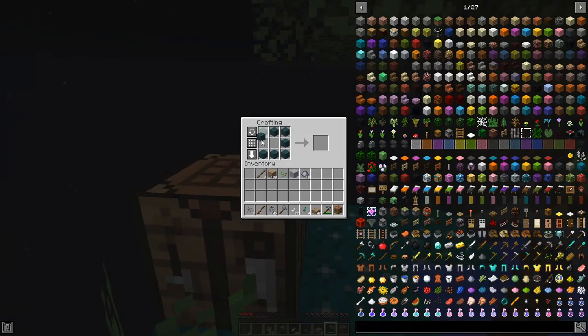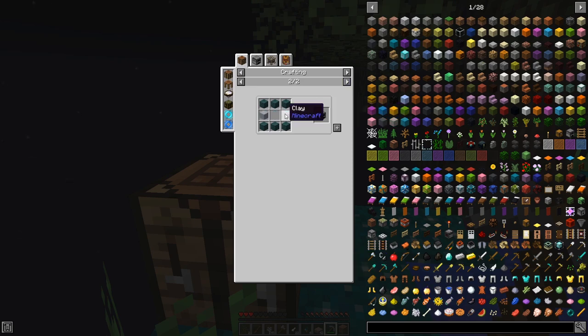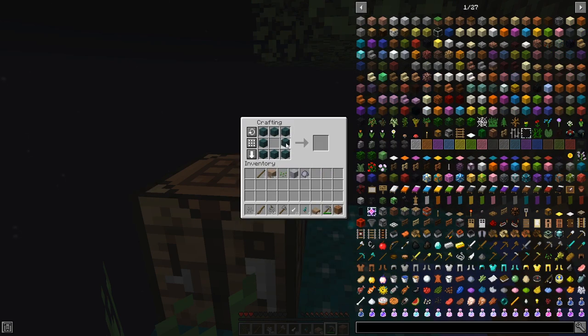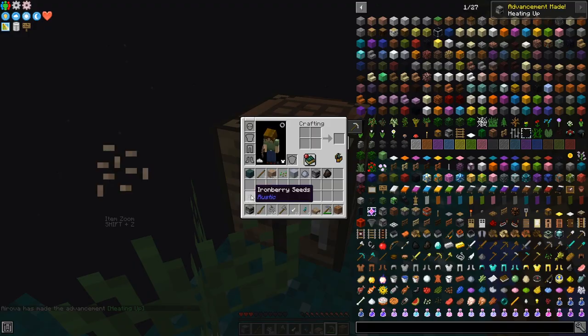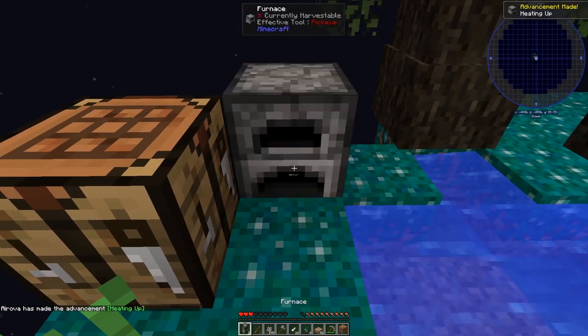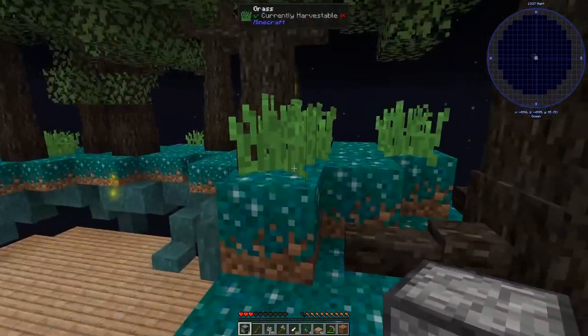I need to make a furnace. The recipe's been changed — I need two clay in there as well. We have infinite clay, so that's fine. I'll stick the furnace right there. And then I need some more wood, actually.